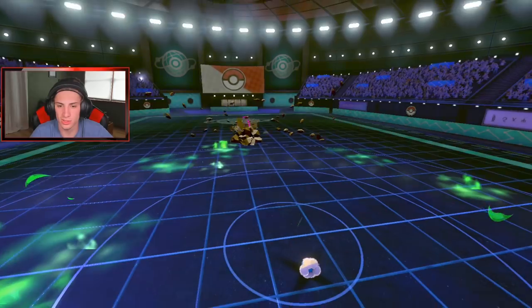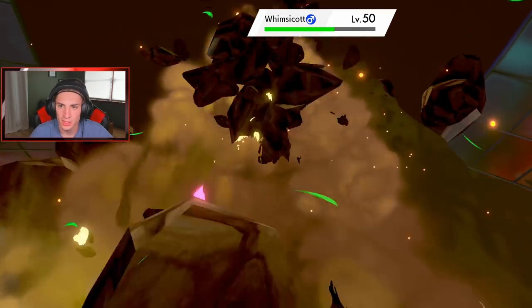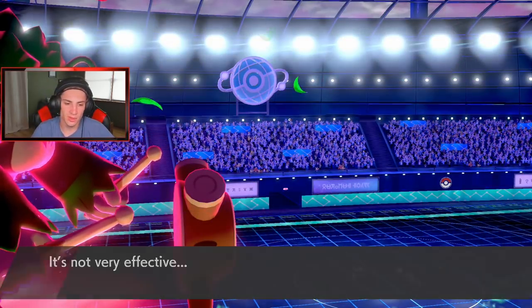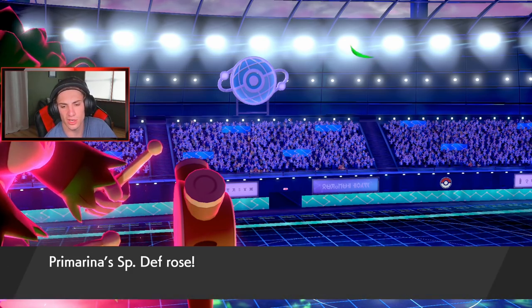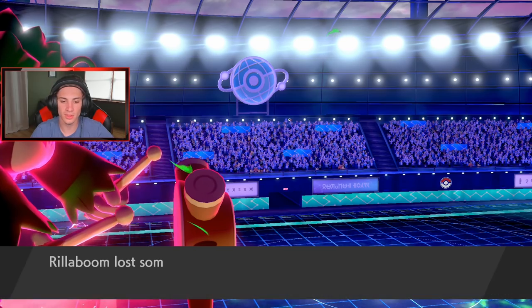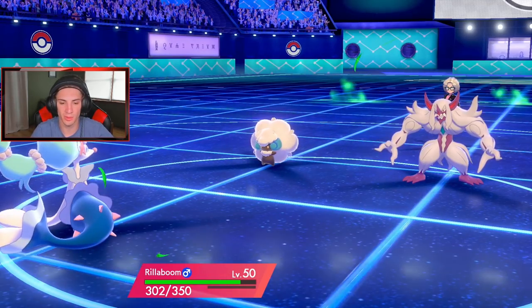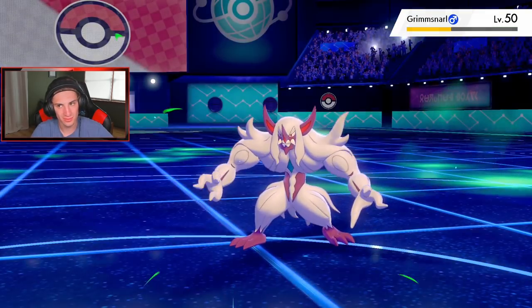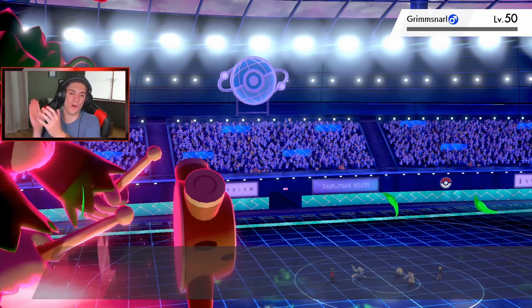Give me that special defense boost! Not very effective shot but still, we take it. Do we think we can pick up this KO with Moonblast? No screens going on — just a nice big STAB Moonblast, super effective. Life orb comes out but we're going to get some HP back from the terrain. Moonblast comes in for the KO! Yes sir, let's go Primarina!